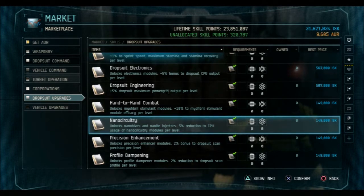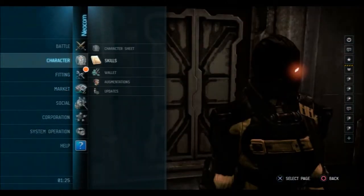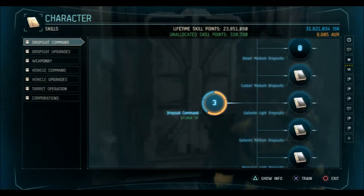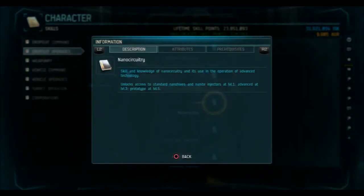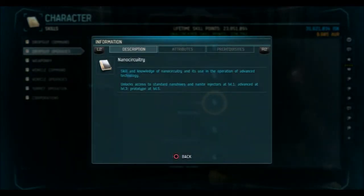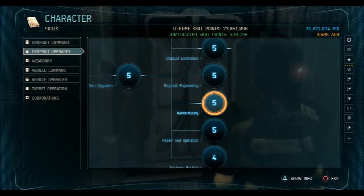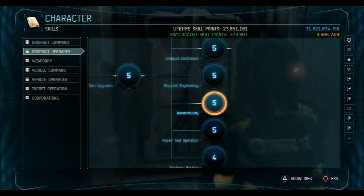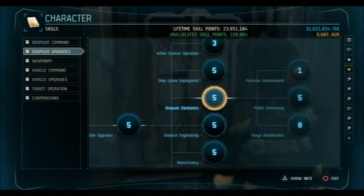This is something that isn't in the item description, so it's easy to miss. It doesn't say it anywhere, but it does give you five percent reduction in CPU, which is super important because some of the injectors and nano hives are really CPU intensive. By the time you can use them you'll get the bonus, but it's another reason why you want to scale into nano circuitry before even repair tool or drop uplink.